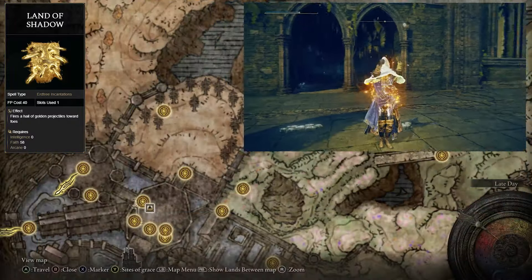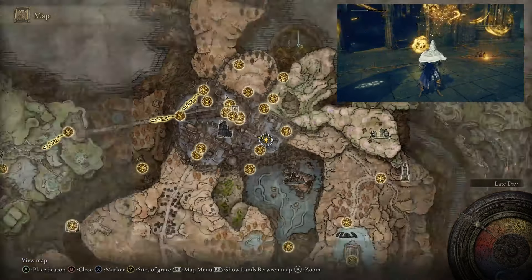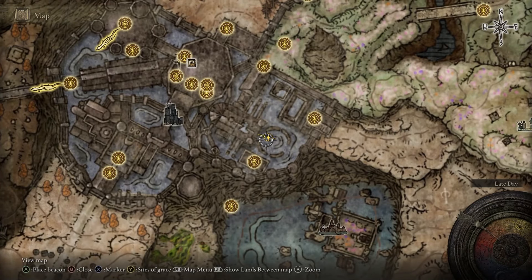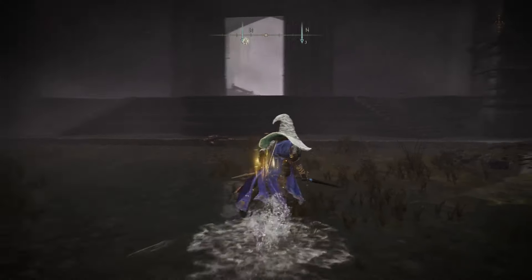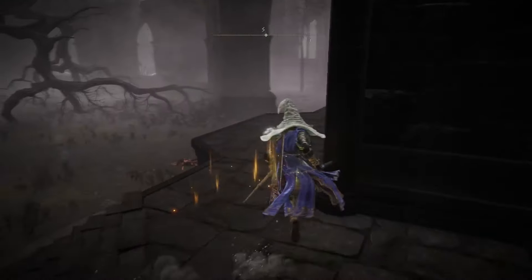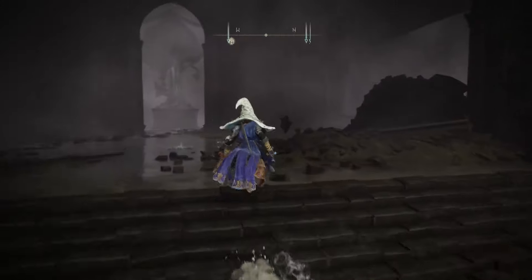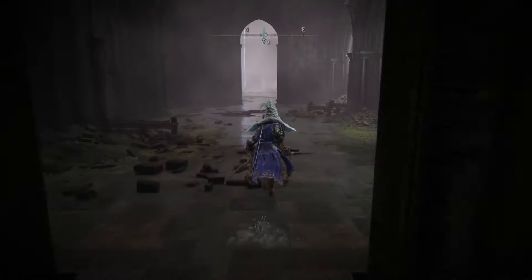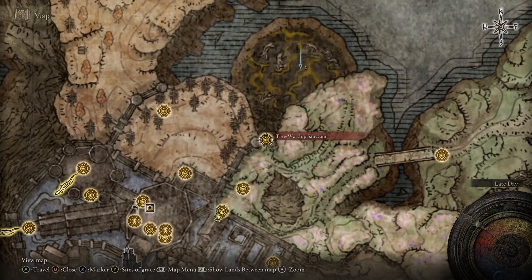Next, we have the Land of Shadows incantation. This can be found at the Tree Worship Sanctum area. To get here, go to the Church District Entrance Grace and follow the path to the main area. There will be a few enemies including one big caster. Make a right, go through these doors, and at the very end there'll be a really big door you can open. Go all the way down to the left, and you can take this path to the Tree Worship Sanctum Grace.